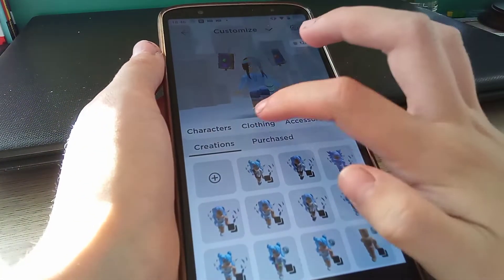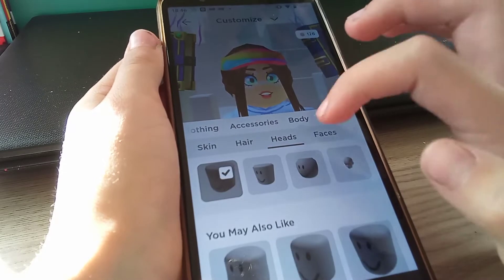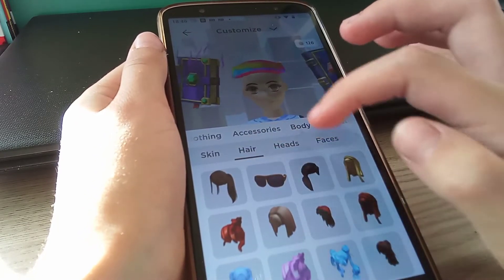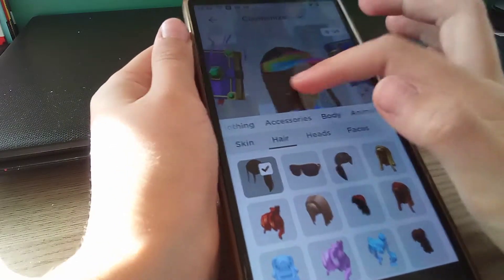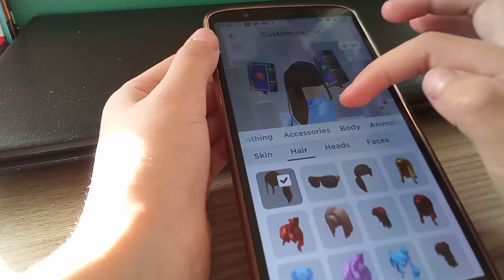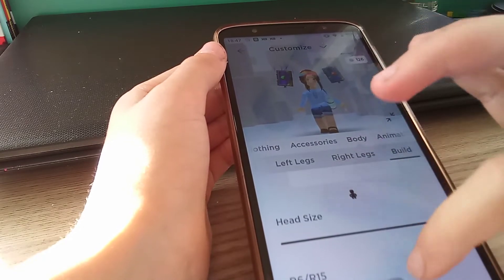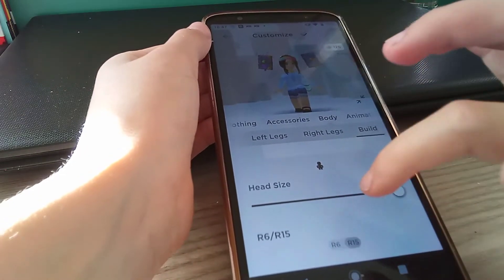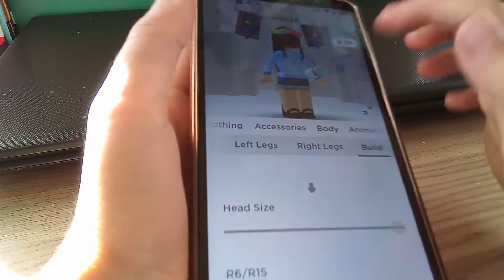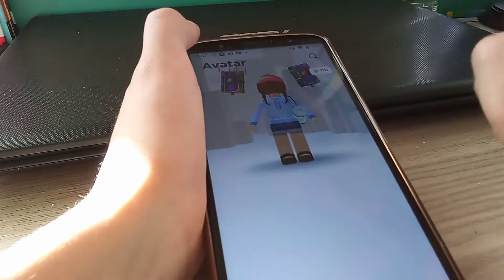To get cheap headless, you need to go to Body Head and get this face. You will need an aesthetic ponytail — any color — for this to work, or any other hair that might work. Then change your avatar to R6, and your head would be inside the hair. That's how you can get cheap headless, but let's double check if it works in a game.